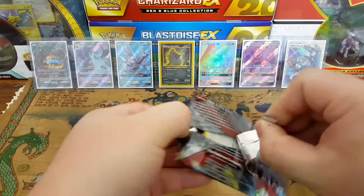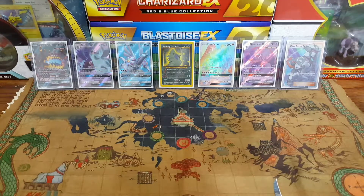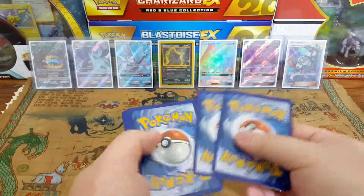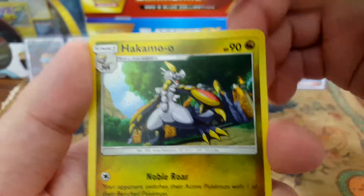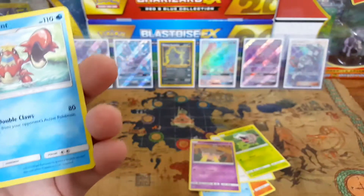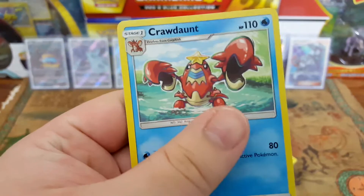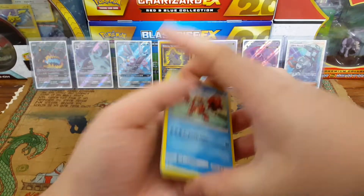Last pack for Crimson Invasion. Even though I was just talking crap about it, I'm still very happy that I got that full art. One, two, three, four to the front. Fire Energy, Counter Catcher, Hakamo, Diggersby, Mossino, Nidmole, Swinub, Swablu, Shelmet, Pumpkaboo — Crawdaunt. The Pumpkaboo is the reverse and the rare is a non-hollow. But still, the first blister three-pack had a full art, so that was pretty cool.